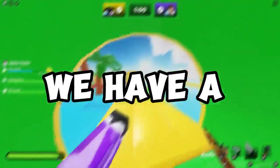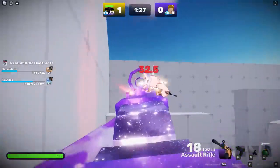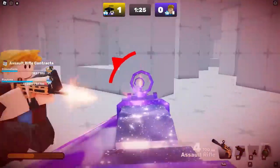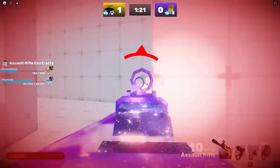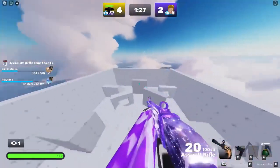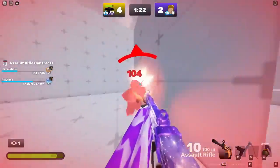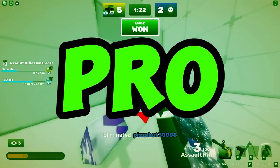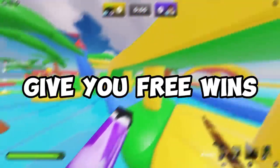For tip number 12, we have a tip for all the noobs. ADS-ing is a bad thing to do: number one, it slows down your movement, and number two, you become an easier target for the enemy because your movement is trash. Avoid ADS-ing and focus on keeping your aim and movement both sharp.